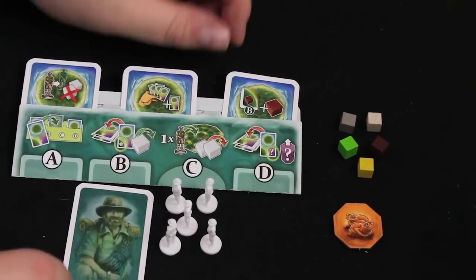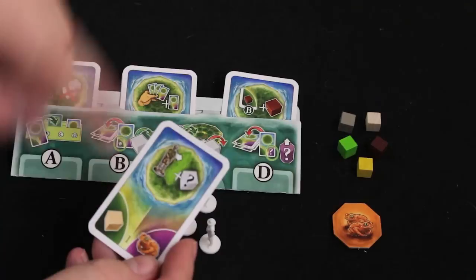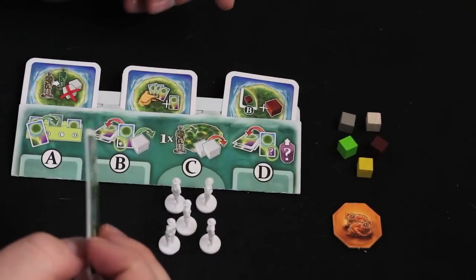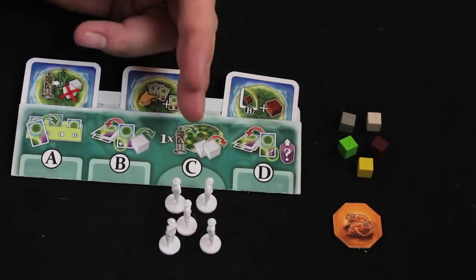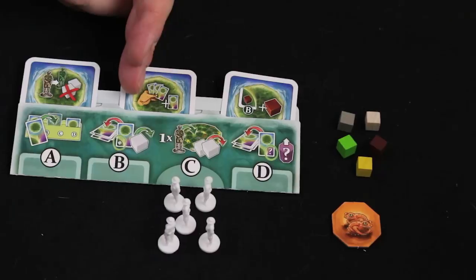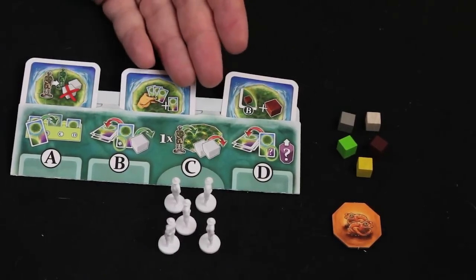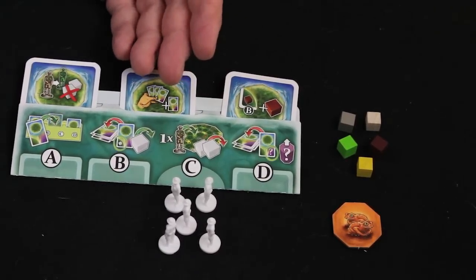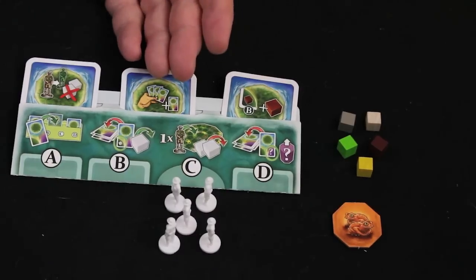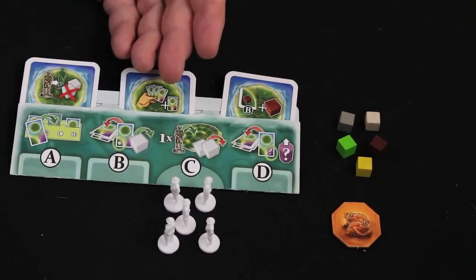Phase B is very simple — everybody reveals their card and you get the resource shown on the card. You just take that cube. Then we move on to Phase C, where we're going to be using resources to put guys on the board. Phases A and B are simultaneous, but Phase C goes in player order because it really does matter what you're putting on the board.